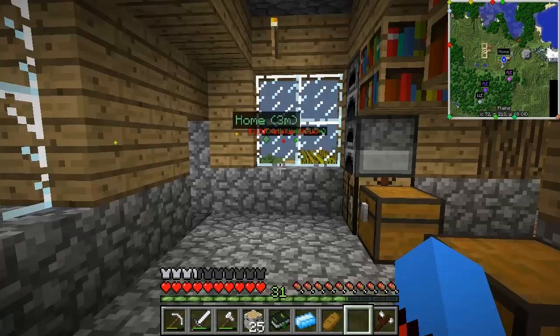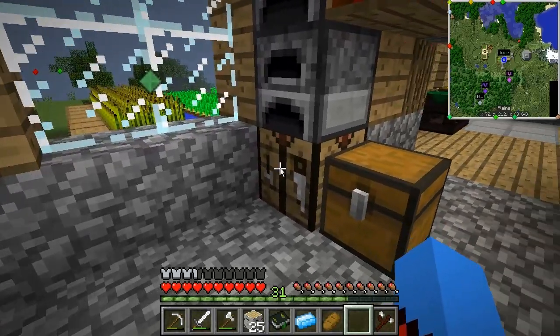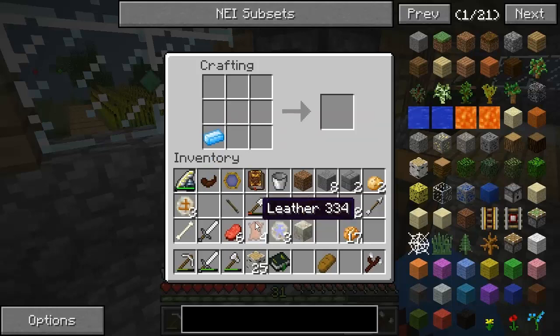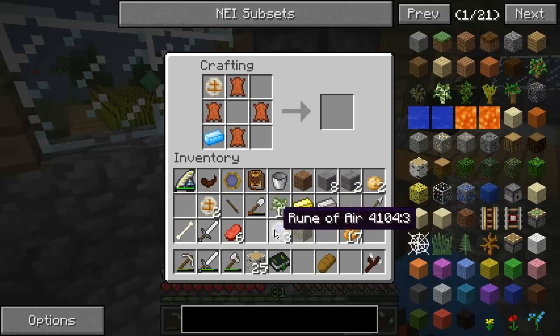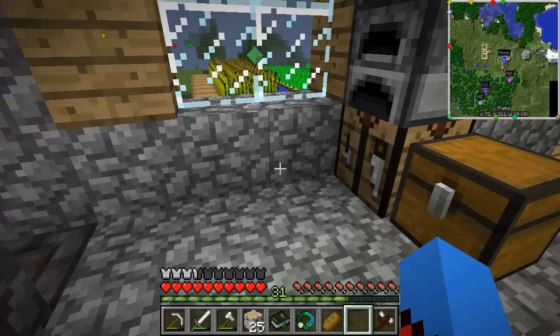I've restarted everything and I believe it's a problem with FRAPS — somewhere along the line it just doesn't like itself and decides to die. I think I've fixed it — all I did was restart everything and it works now, so I'm not going to complain. Let me go ahead: we need a Rune of Earth and a Rune of Air — a Sojourner's Sash. Oh man, yes! This is legendary!